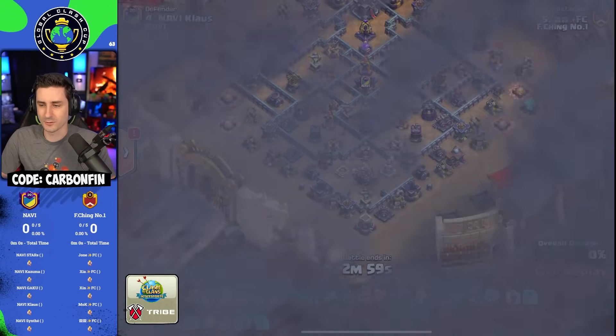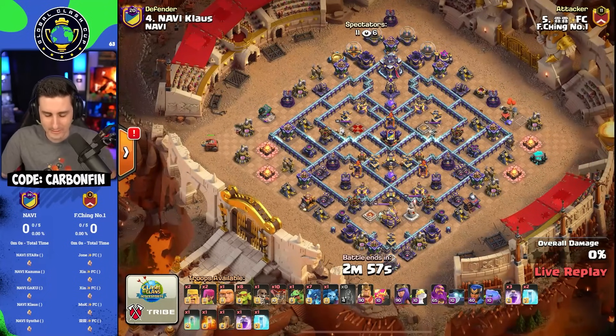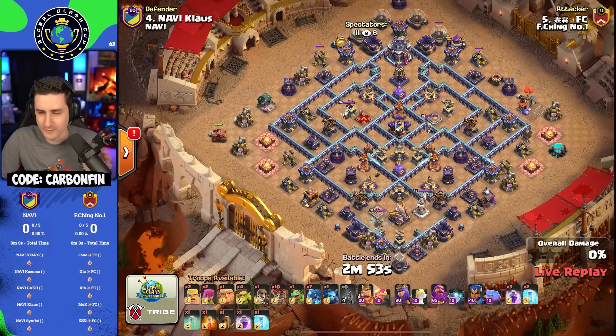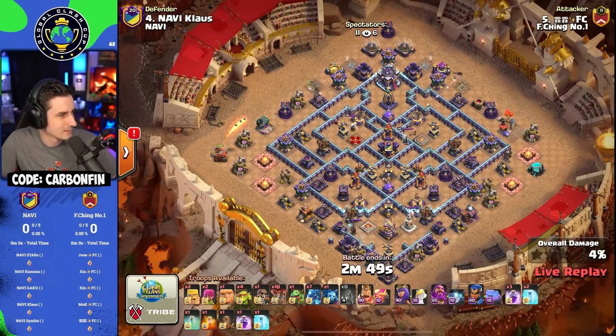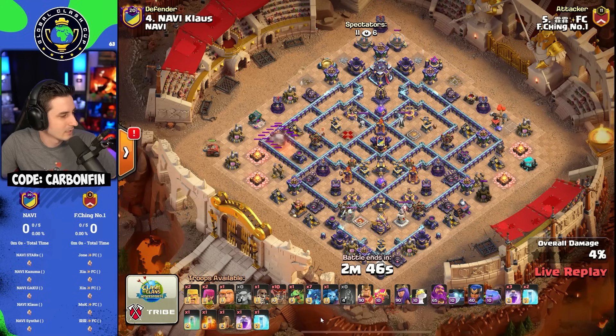FChing number one kicking this one off against Navi, taking on Klaus's base. Here we go with a Flame Flinger and some Electro Dragons, starting off — he's used all the Sneaky Goblins.